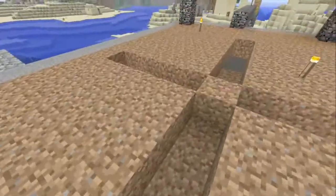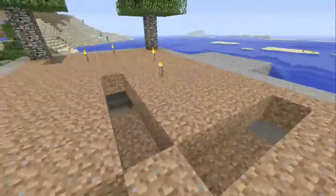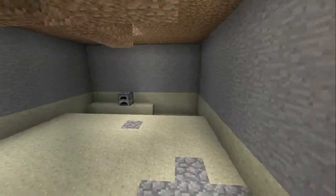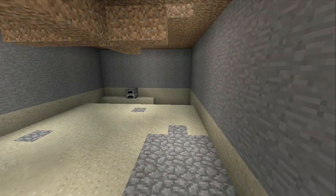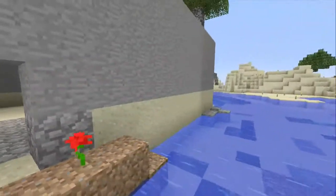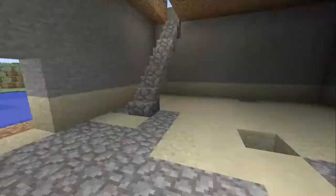So I put lava on this block to have an awesome-looking fountain thing up here and they'd flow down and land in little holes. This entire thing started out as sand — all before creative mode — so all sand, and then I had to turn it all into stone by hand.